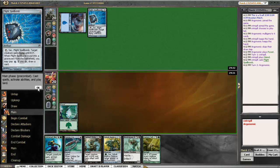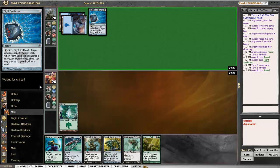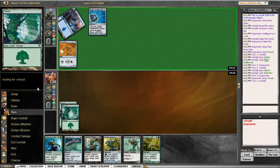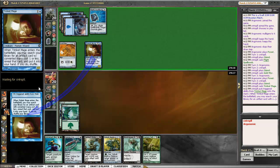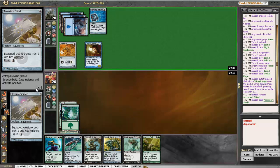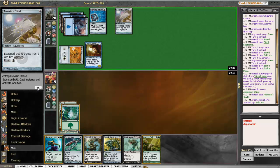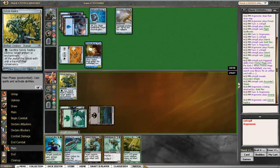Blue opponent. He has more land than me. Maybe get a replica out next turn — that would be good. These are looking better than I thought they were for a while there.